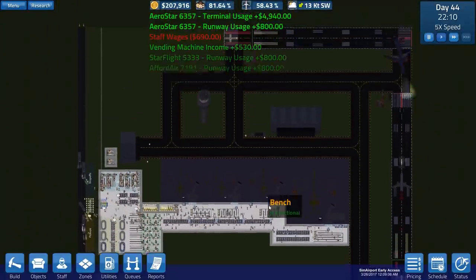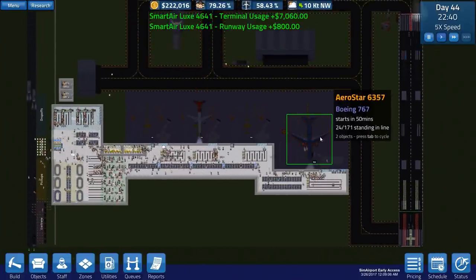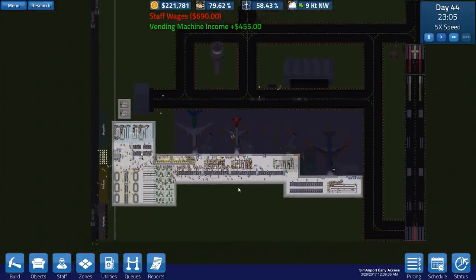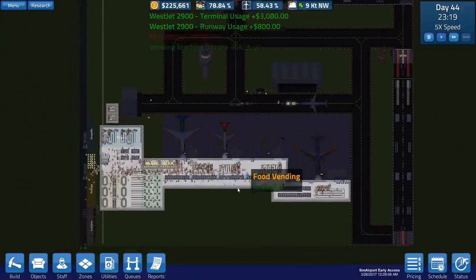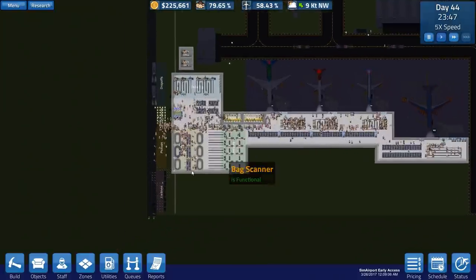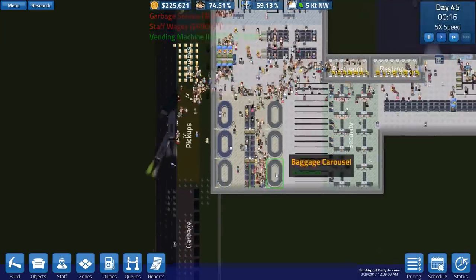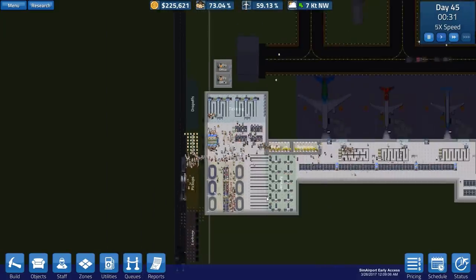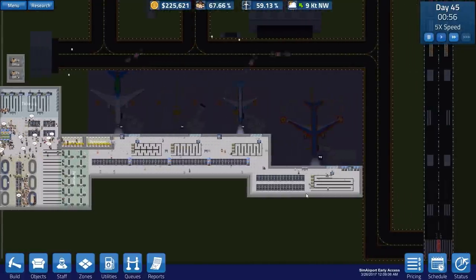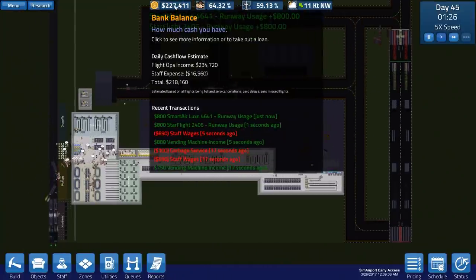So we're going to leave it there for this episode, and indeed this series. I have enjoyed our airport building, bugs notwithstanding. I will be coming back to this game and playing more - I do want it to get a little bit more mature before we do that. We did manage to get the large aircraft gate up and running and we are making money.